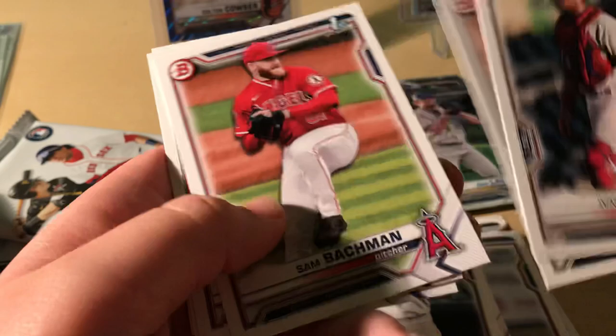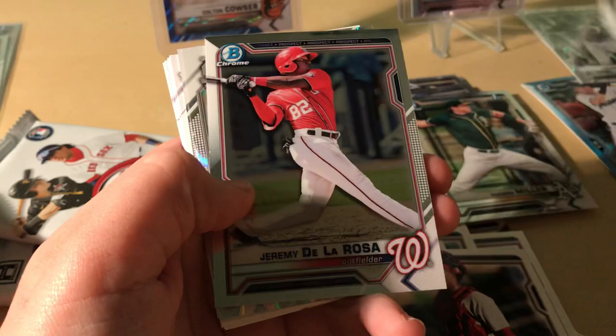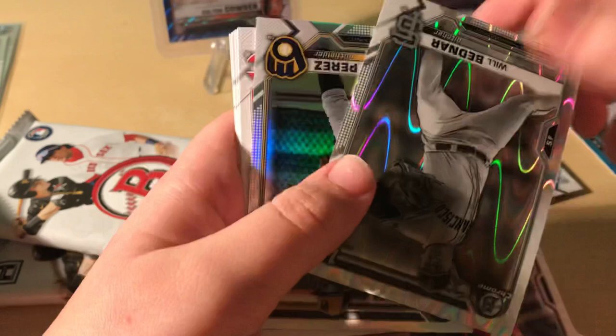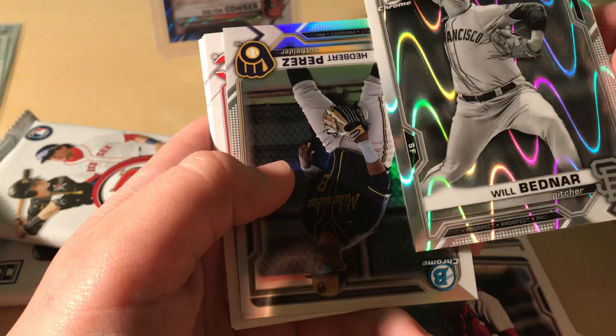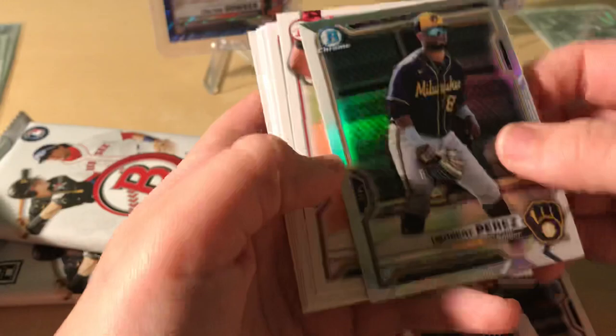Our next special card is an outfielder — we got a green out of base. The next one is an outfielder — hopefully it's a first. It is a first but it's a pitcher. Wait — center field, that's San Francisco. And another Edbert Perez. So far our black and whites have nothing.